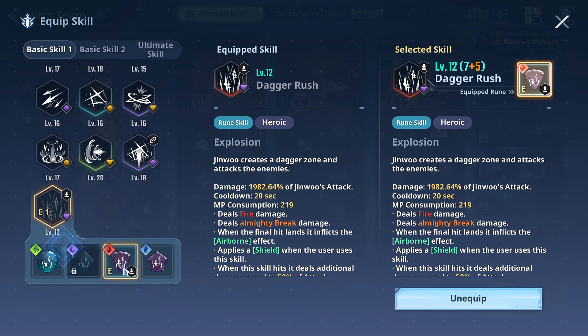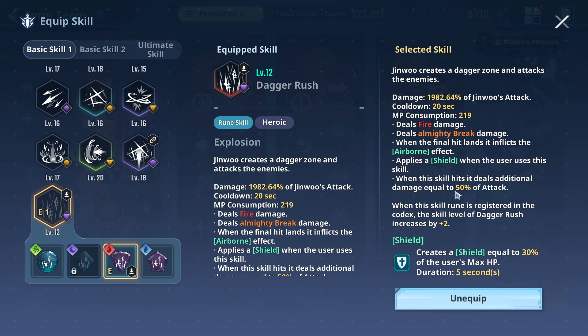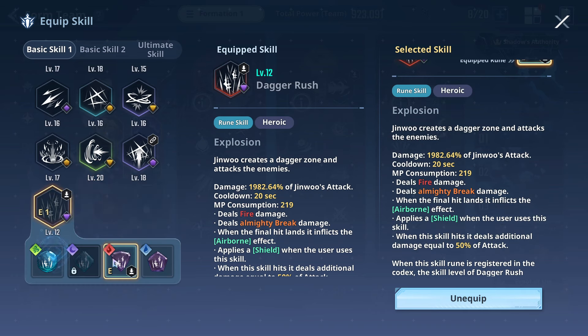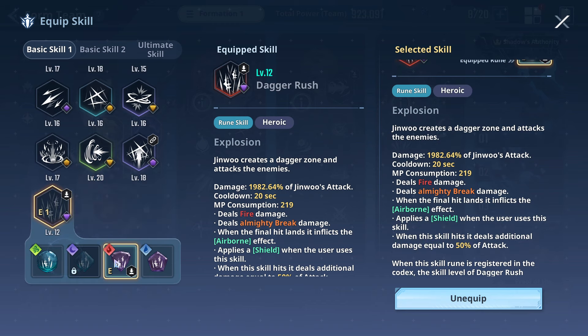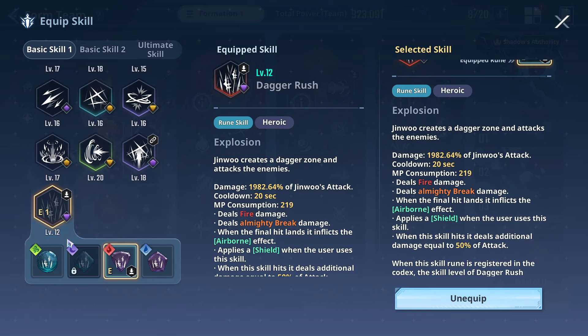In a versus situation, this ruin has the range, gives you protection, and obviously you can get the additional damage off. Whereas this ruin — yes, it's close-up — but the damage output is going to be far more superior. It comes down to the situation on whether or not you can close the gap. If not, you're going to resort to this one. But they both provide Almighty Break, so it really is just separating these two: this is more for close-up, and this is more for long-range or mid-range at best.